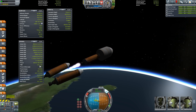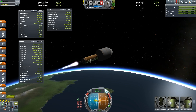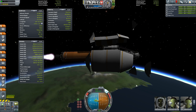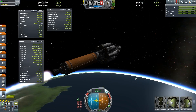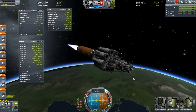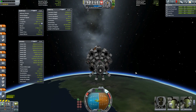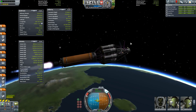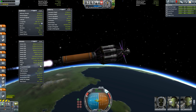0.8 thrust-to-weight. That will not rectify until we get about half tank on fuel. Let's go ahead and do the fairing separation — that'll lower our mass just a bit. We're about to enter space. Open up the solar panels — I have them on a quick button of 1. Oh, that's beautiful! Turn the lights on. Love it. Thrust-to-weight is now almost 1.0, there we go.